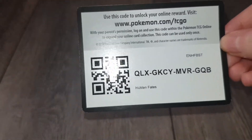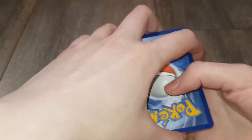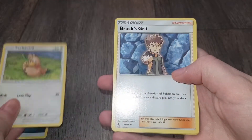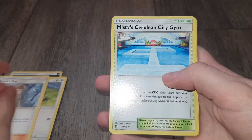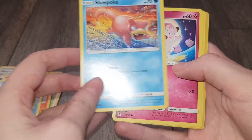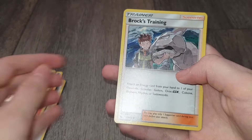This one also has a cute new on it. There's the first code card and then Dan has shown me his card trick and now we should have an energy. So we have a Dark Energy, Farfetch'd, Brock's Grit, Misty's Cerulean City Gym, Charmander, Magikarp, Slowpoke, Fairy, Koffing, Eevee and Brock's Training. You got the shiny Eevee! I got the shiny Eevee. Look how shiny!